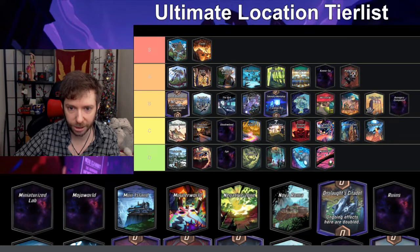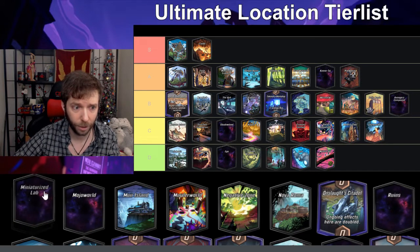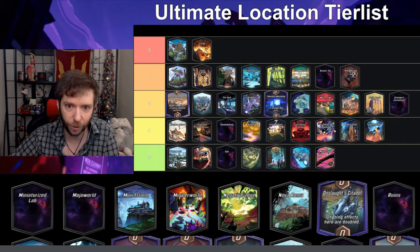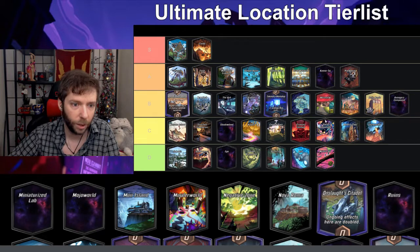Mindscape — on turn six you swap hands — not fun at all. You never want to lose your hand especially at the very end of the game when your whole strategy builds on a grand finale play. Miniaturized Lab — on turns three, four, and five cards can't be played here.